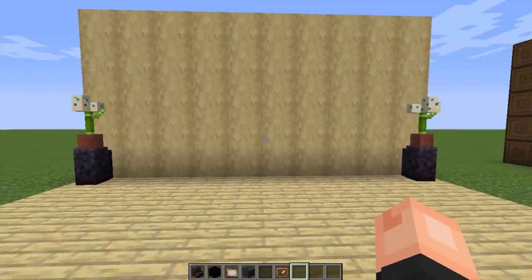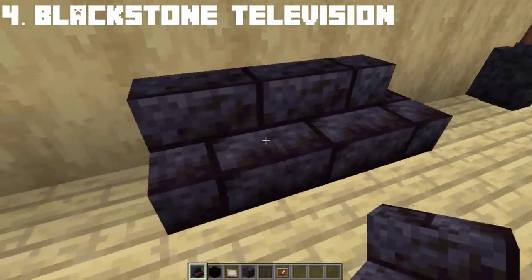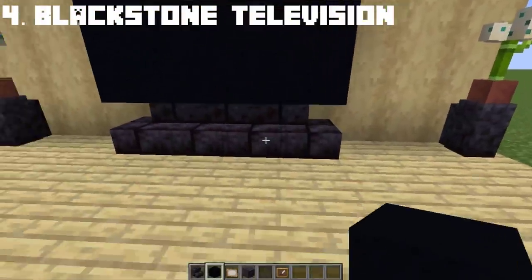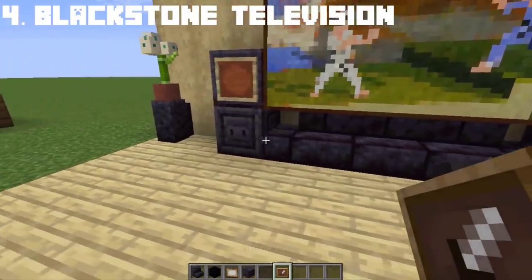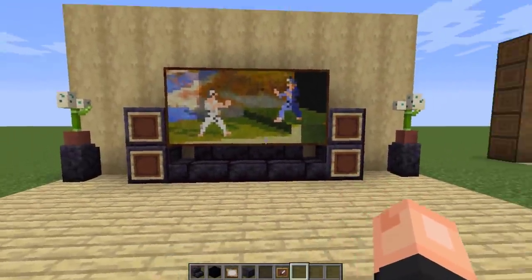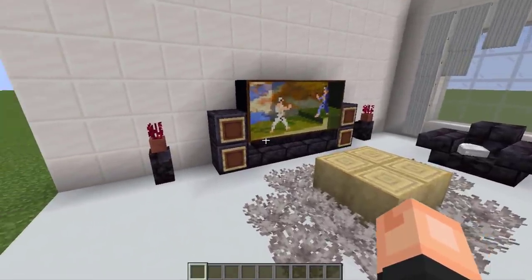If that isn't enough to make your living room furniture all black, we can create a realistic looking television with speakers using different kinds of blackstone blocks. I suggest building this in your modern homes or quartz mansion because it creates a cool contrast to the living spaces. Combining them with quartz makes it look much better.